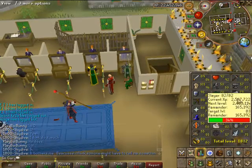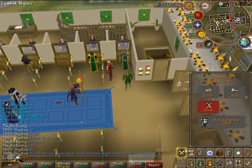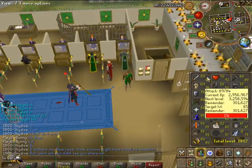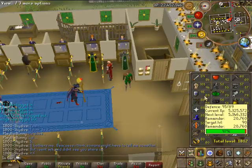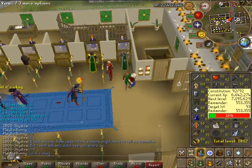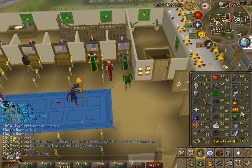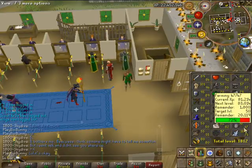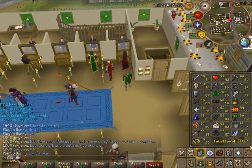Next is going to be my stats. Combat level is 120. Attack is 84, strength is 94, defense is 88 — close to 90 defense. Constitution is 92. Going to go for 80 in ranged — currently at 47, going to get that to 60. Going to try and get most stats 60 plus at least.